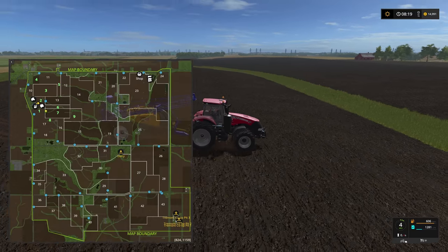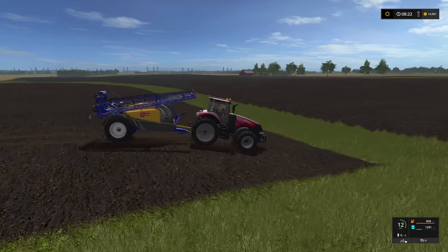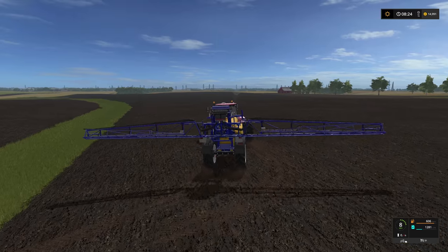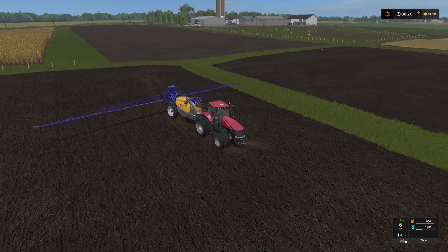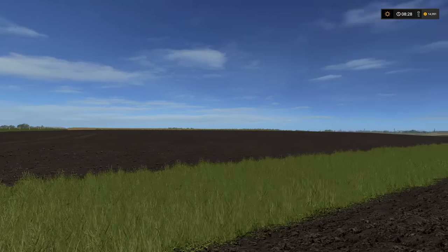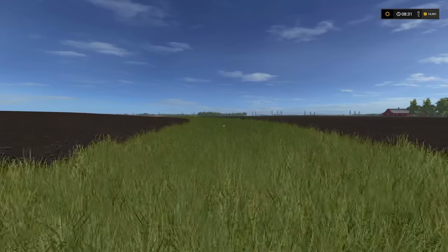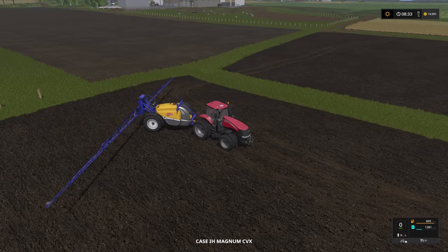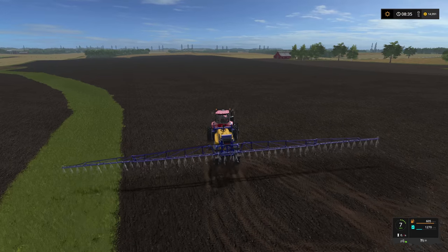I wanted to touch on this because this is all one field. You might wonder what this grass thing is. The soil types are different than over in the UK and Europe - the topsoil runs off the field easily. The natural low spots in the field, you have to do something to prevent soil from washing away. This is one of the things most farmers do in Central Illinois - they do what's called waterways. Where you have a natural low spot, you plant grass to prevent more washing. You do not till this up.